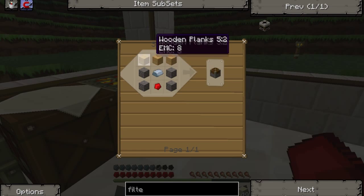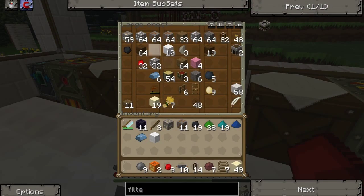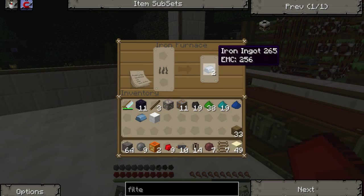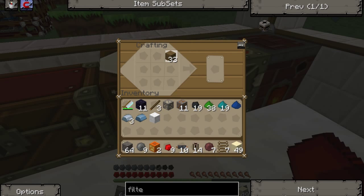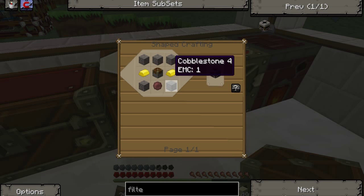Let's make some pistons - yep, wood, cobblestone, iron. Cobble, wood, iron, iron, wood, cobble, iron and redstone. There's our piston. We're not going to get the gold this episode, but we've got the basics for that.